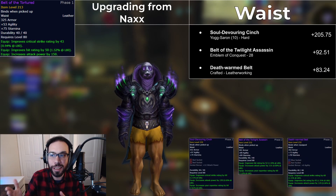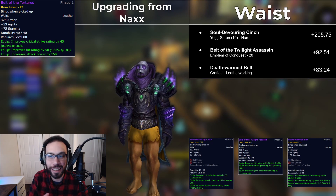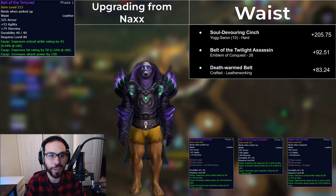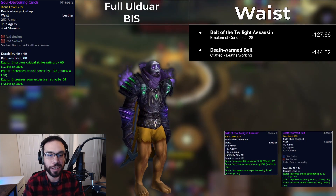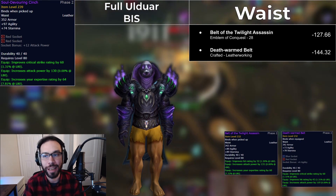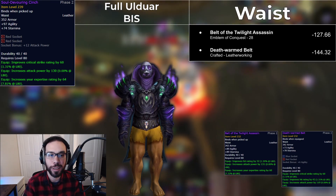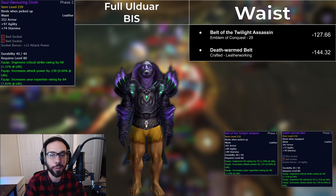Look at this belt. This thing is more than a 200 DPS upgrade in the belt slot — this thing is insane. Not only that, but it's easily accessible too; it drops off of Yogg +1 in 10-man. The Soul Devouring Cinch is a massive upgrade. As you can see, it's still huge even in full Ulduar BiS. On the plus side, even if you can't get this belt due to competition or bad luck, you have two other options that are initial upgrades and don't take very much effort. The second-best Belt of the Twilight Assassin just takes emblems, and the Deathhorn belt is from a new leatherworking pattern that you can buy.